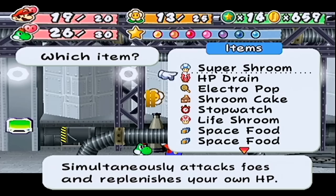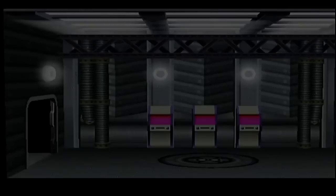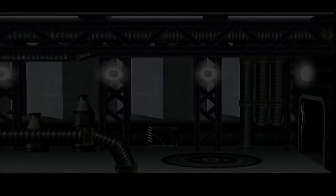Super Shroom — I want it. The HP drain sounds good in theory, but I don't want it. What is happening in here? Stop it. Now it's sitting right in front of the door. Open the door. Wait a second — I only have two cogs, what did I miss?